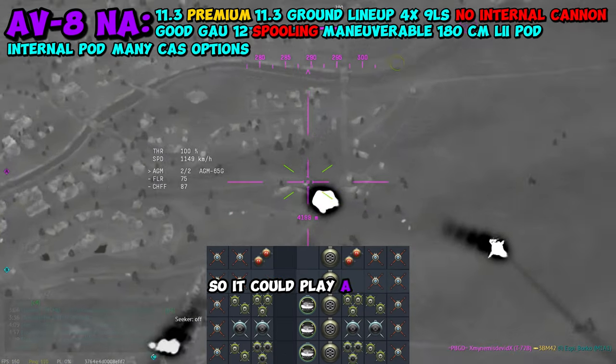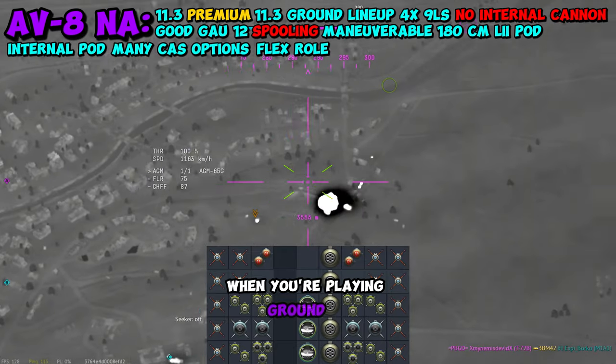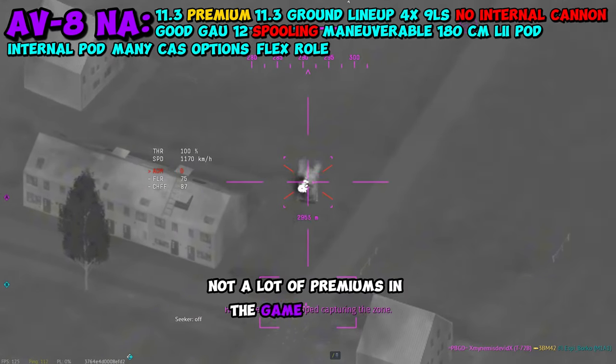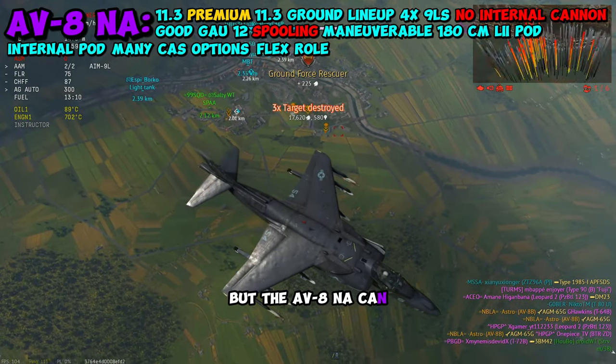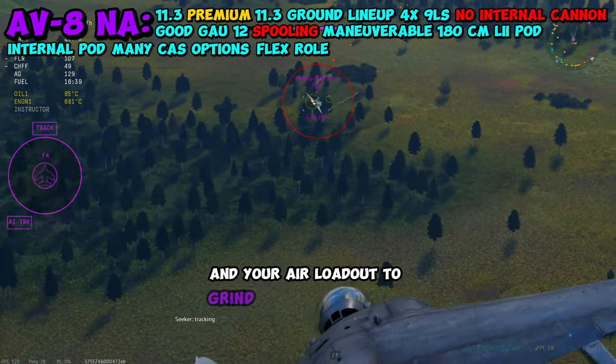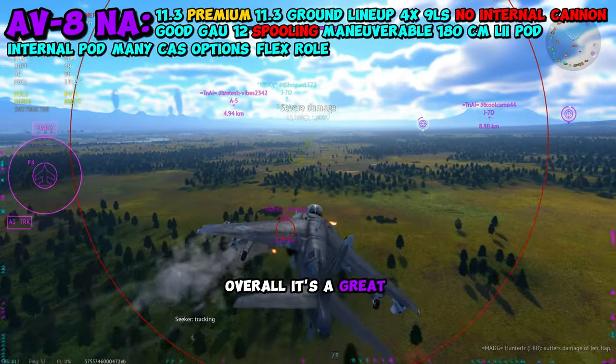It can carry a lot, so it can play a really flexible position when you're playing ground RB. Not a lot of premiums in the game can play both ground and air very well, but the AVA NA can. It fills the need in your ground loadout and your air loadout to grind the American tech tree. Overall, it's a great choice.